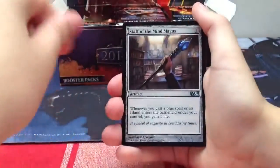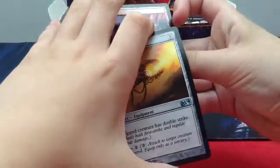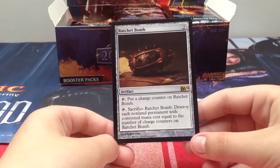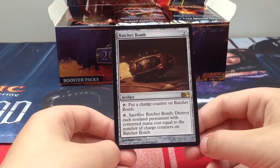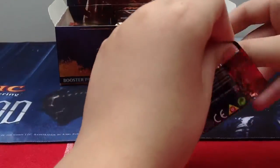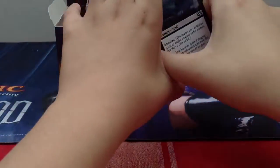Staff of the Mind Magus, Flesh Sculler Giant, and Fire Shrieker. Our rare is Ratchet Bomb. For two generic mana, it's an artifact. Tap it to put a charge counter on Ratchet Bomb, then tap and sacrifice it to destroy each non-land permanent with converted mana cost equal to the number of charge counters. This card is pretty good against token-based decks - you put it into play, tap it, sacrifice it, and you've destroyed all their tokens because tokens have zero mana cost.